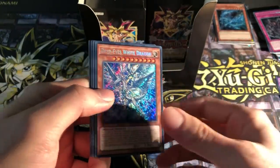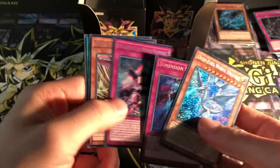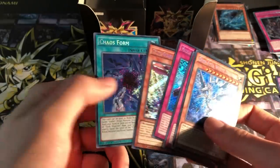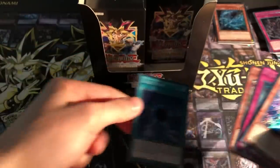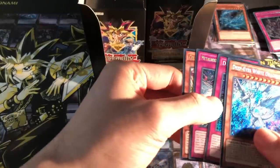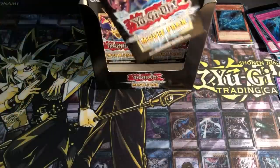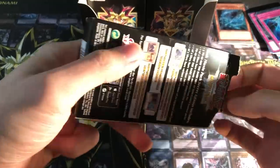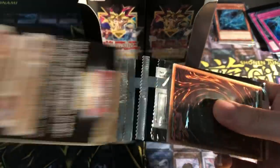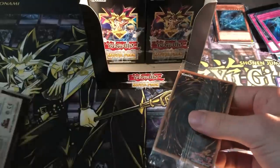Deep Eyes White Dragon. Nice. Dimension Mirage, Metal Hold, The Moving Blockade, Celtic Guard and Noble Arms, and Chaos Form. Nice, nice — and Secret Rare. There are a lot of cards obviously, and this is giving you a better rarity overall. But this set has been reprinted quite a lot, so it's debatable how good it is.